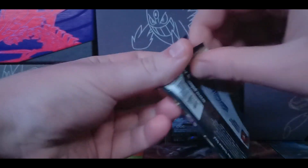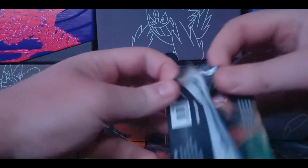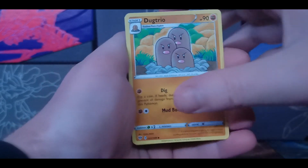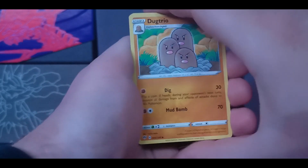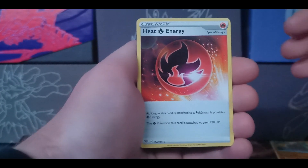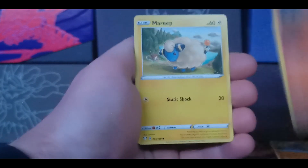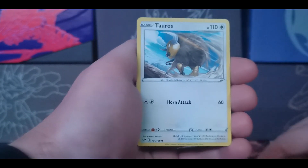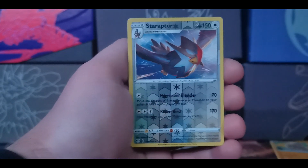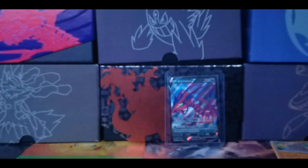Next we're gonna do Darkness Ablaze — two of these packs in this tin, whatever you want to call it. Here we go. There's the code card. Getting rid of fire energy. Dugtrio, billowing smoke — pretend I didn't say anything — heat energy, Pansear, Marill, Snubbull. I'm not sure when this video is gonna come out. Tauros, Rookidee, a reverse Starraptor, and a big fox.